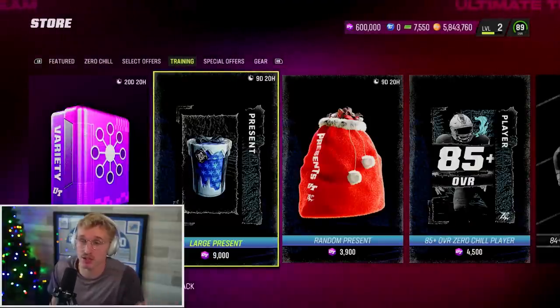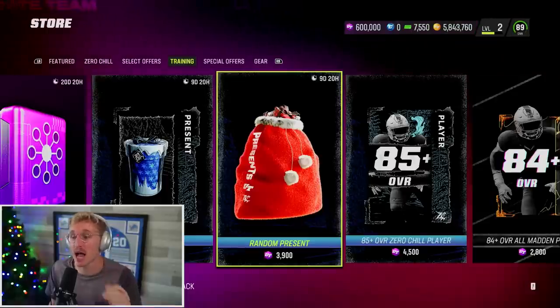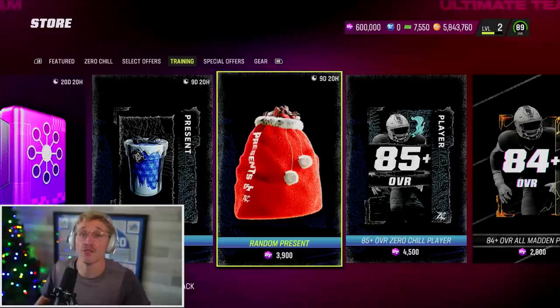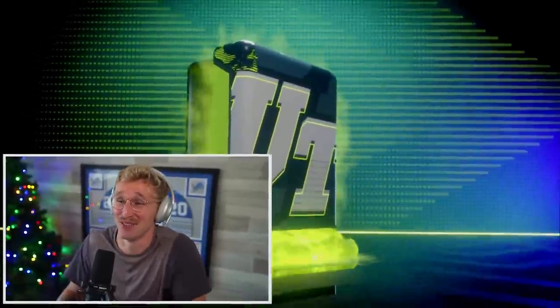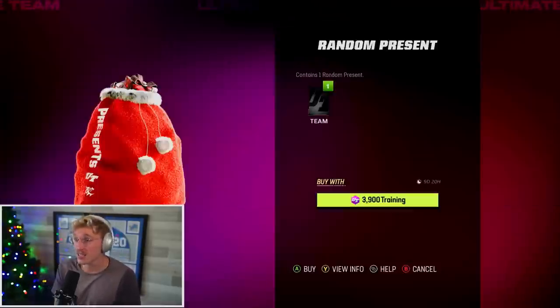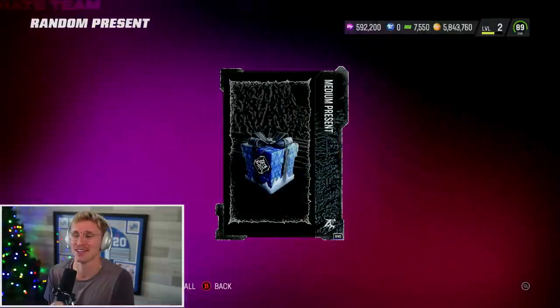The rest I'm going full tilt random presents. Let's do a little math here — we are about to open 153 random presents. Holy shit, let's go! Let's see what 153 gets us. Starting out with a small — that's a tough L. And honestly, I still have 6 million coins, so if I wanted to, I could go get a lot more, but I just want to see what we can collect right here.